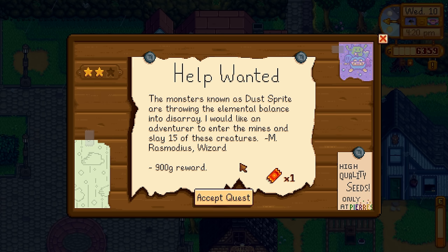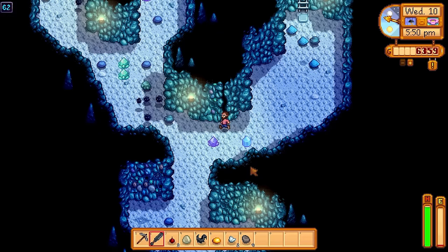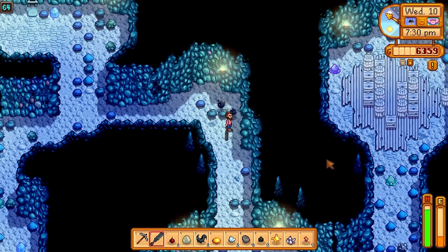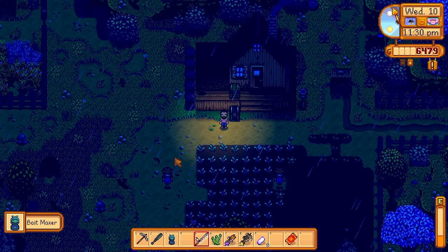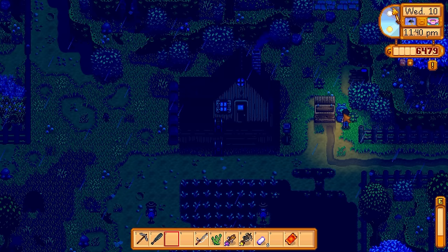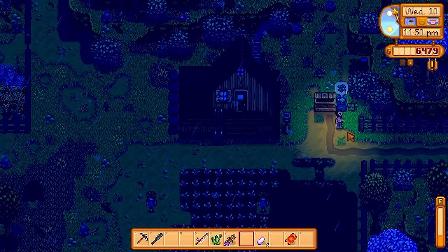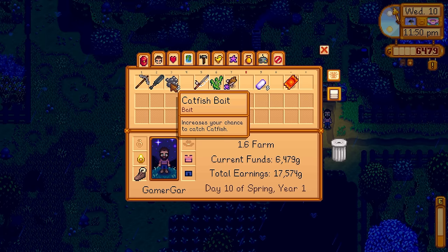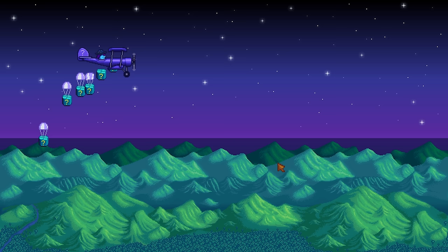A help wanted quest had a prize ticket as a side reward — picked it up straight away. Back down in the mines wiping out dustbrights, with a really cool quest indicator on the right-hand side of the screen tracking our progress. Once the dustbrights were dead I made some more mine progress. Back on the farm I created the bait maker and placed it by the shipping bin. I put in a gold star catfish but only got back 5 pieces of catfish bait. I wasn't too impressed, but I'll take it — it will dramatically increase the capture rate of catfish.